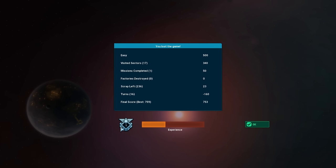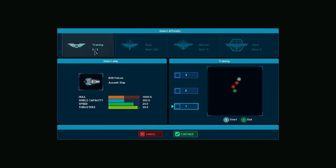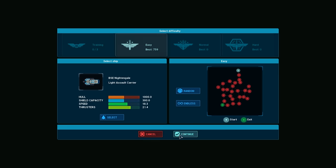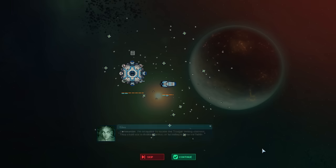So regardless of how many attempts you make, you still get experience and that levels you up so you can get better ships — I dig it. There's also a training mode if you want to do it — it takes you through three sectors before leaving, but you don't have to. Give me all your scrap!